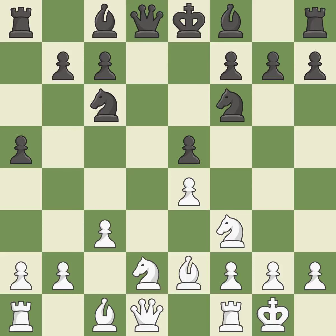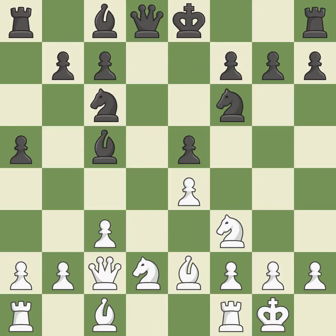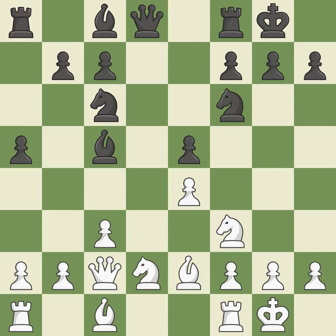Castling gets the king to a safer square out of the center of the board, while also developing a rook. Castling kingside tends to be safer because the king is further from the center. This ignores a better way to develop a bishop off its starting square — it is an inaccuracy. This is a missed chance to attach a knight to the monarch — it is incorrect. Castling develops a rook while also moving the king to safety. Castling to the same side of the board as the opponent tends to lead to less sharp positions compared with opposite-side castling.